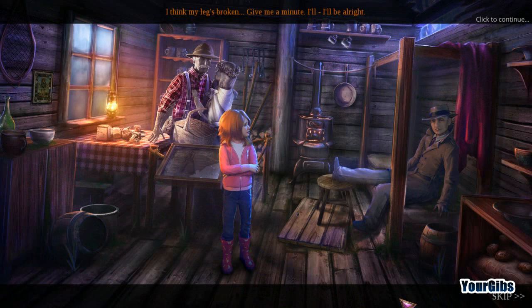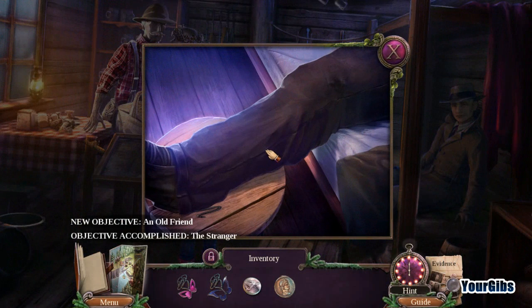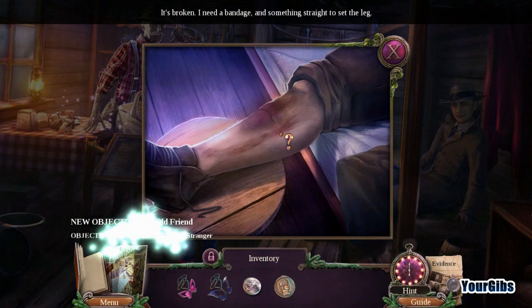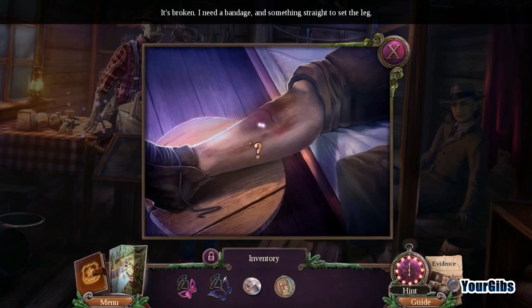I need to sit — I think my leg's broken. Give me a minute, I'll be alright. Can you help Mr. Hamilton? I need a bandage and something straight to set the leg. Ouch — ow, that looks like it hurts. Let's do the hidden object scene.